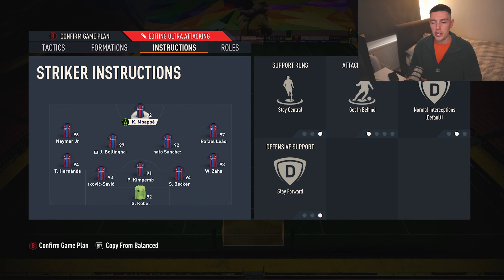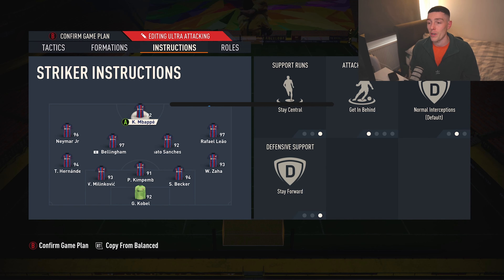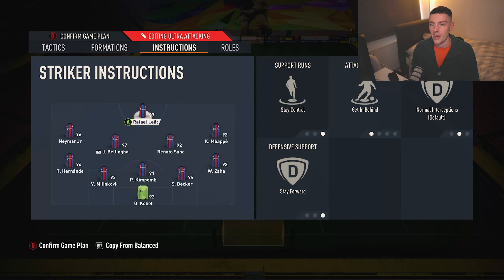The most important part — the player instructions. Striker: Stay Central, Get Behind, and Stay Forward. We just want him to be that pillar up front, the man we look to to win us games. For this formation, I'd probably swap Liao and Mbappe around this time of year just because Liao's a bit more fun.